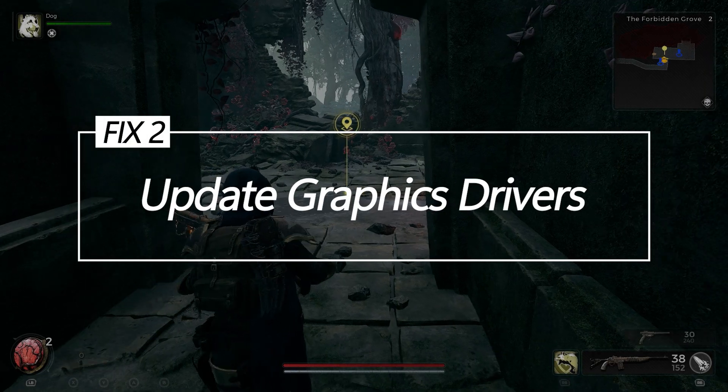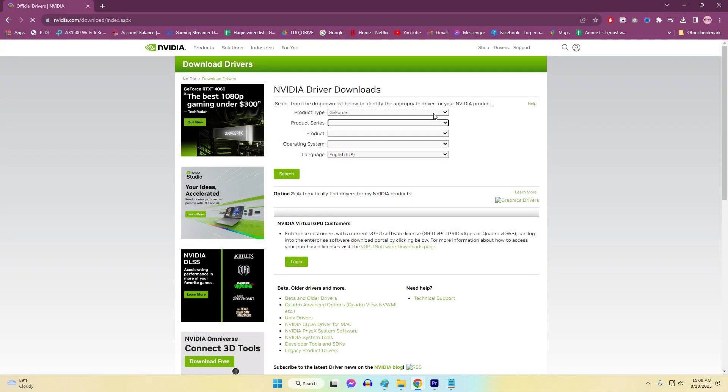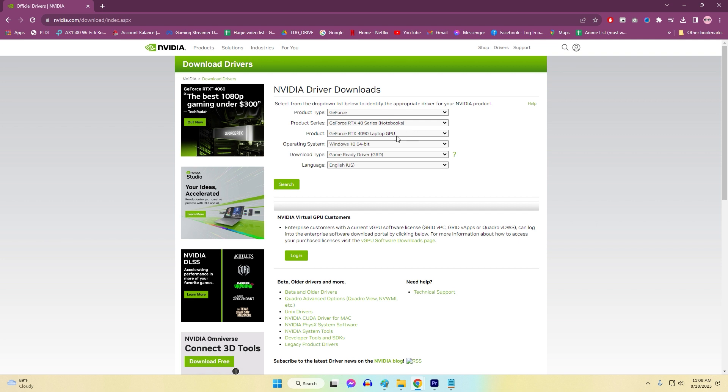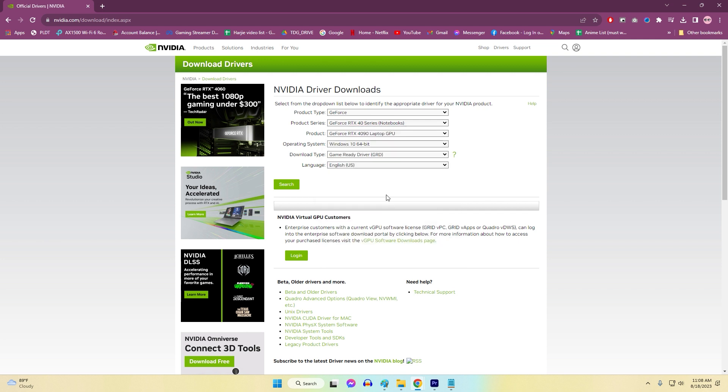Fix 2: Update graphics drivers. Downloading and installing the latest GPU drivers from NVIDIA or AMD tailored specifically for your graphics card will resolve any bugs, compatibility issues, or instability in outdated drivers that may contribute to crashes.